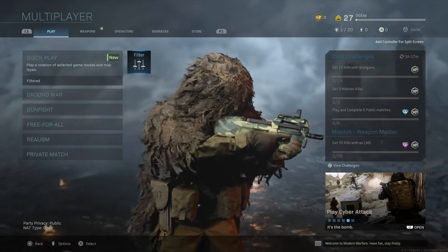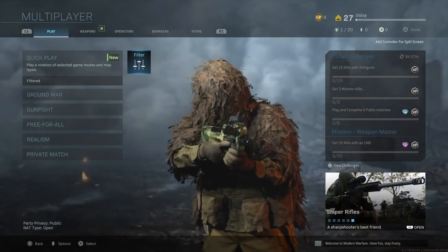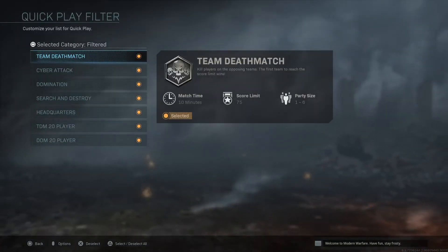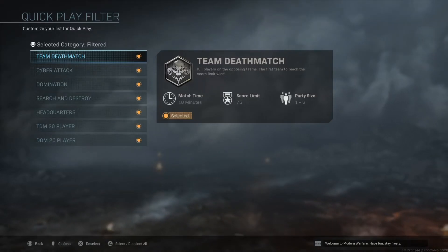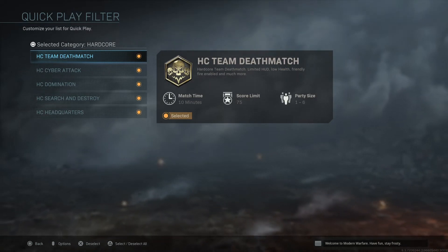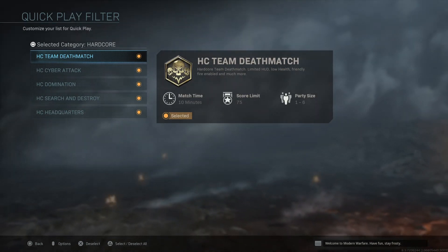The first thing you need to do is come over to multiplayer, come over to where there's quick play, and click filter just to the right of it. Once you've clicked that, look right above team deathmatch — it says square selected category filtered. If you press square on there, it's going to flip it right over to hardcore, and that is exactly where all of those hardcore game modes are.